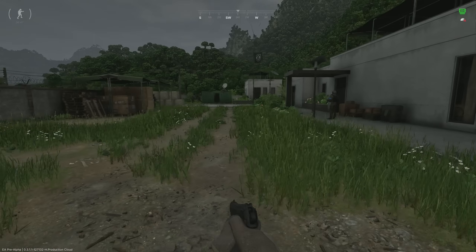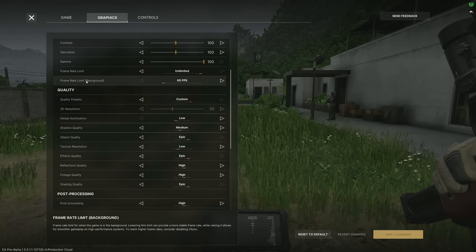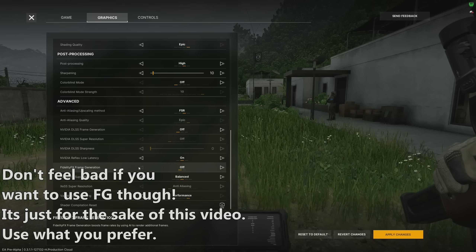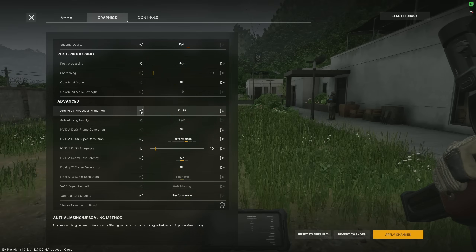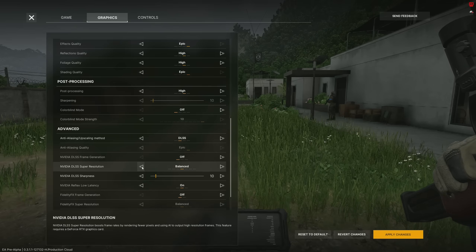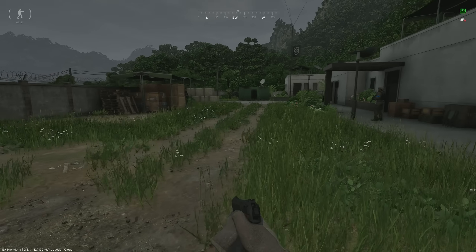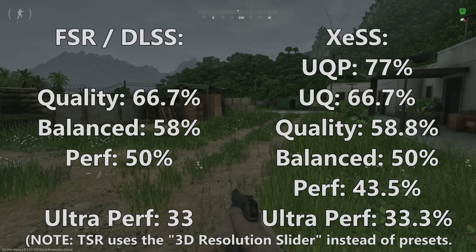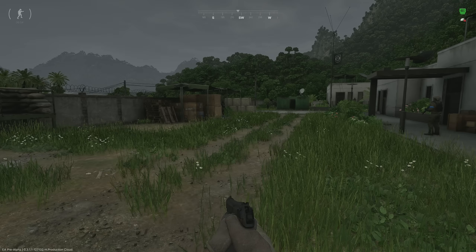I also want to note that right now I'm running frame generation with FSR, and that can also introduce some image instability. For the sake of the image, I'm going to disable it for the rest of the video. Now I'm going to swap to DLSS, which is my preferred upscaling solution, and go to quality upscaling, which upscales at 66.7% of my native resolution. I'll put on screen the different resolution scaling percentages for each upscaler setting. XCSS has some unique ones, but I'll post those as well, and I'll make a full guide covering each upscaler at a later time.